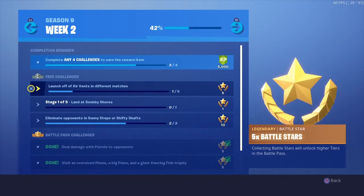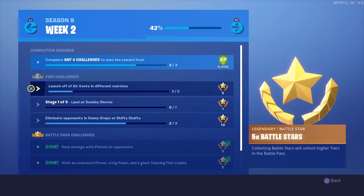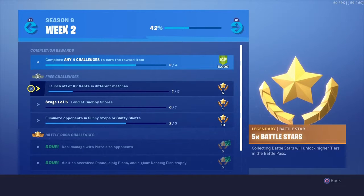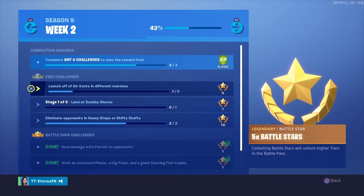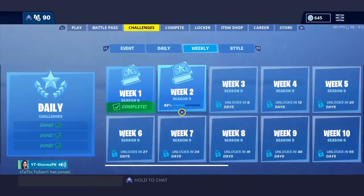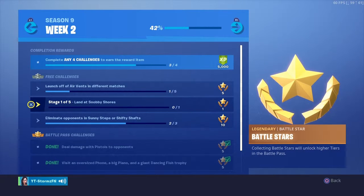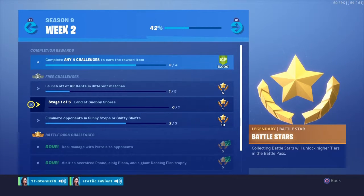The first challenge is: launch off of air vents in different matches. There's a bunch of these around the map — there's some at Neo Tilted, there's some at Mega Mall. Mega Mall is the only place that has air vents in the mall itself. And then you've got those ships in the skies. I'm gonna be showing you guys the locations of all of those when I get in-game.